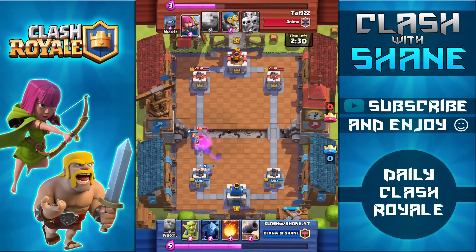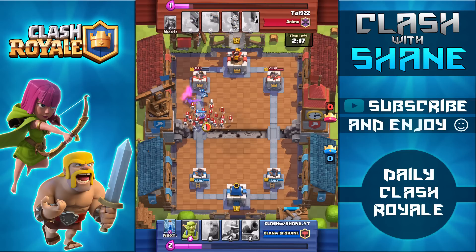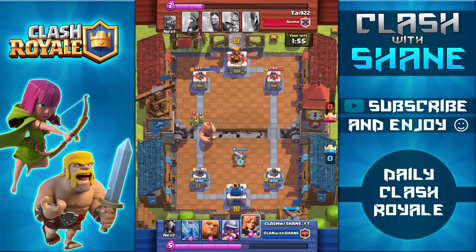I'm going to use the Zap to stun those Minions and allow the Musketeer to one-shot them, with the Valkyrie up front to take out the Witch. Then I set up a strong counter push — Fireball takes out all the Archers, and with my opponent having no Elixir left to defend I do decent damage to that tower, bringing it down to 550 health. I use the Goblins in the middle of my base to take out a Skeleton Army, placing them to the side rather than on top because the Goblins need time to fully spawn before they get attacked — otherwise they'd all be killed before spawning.